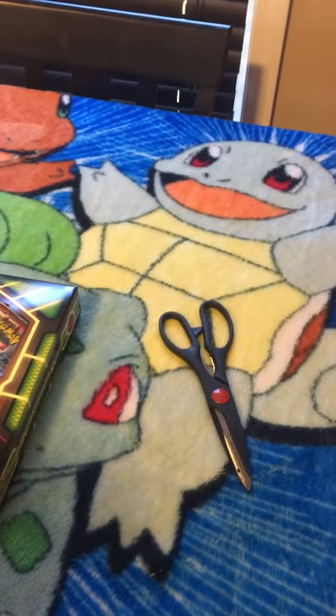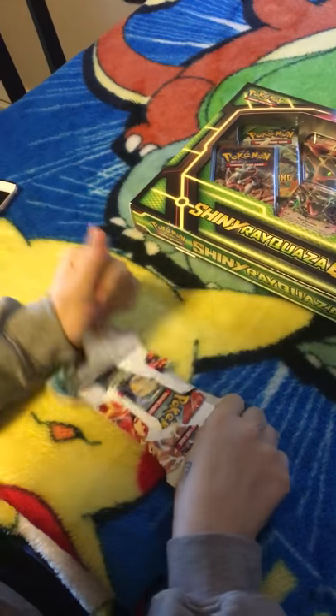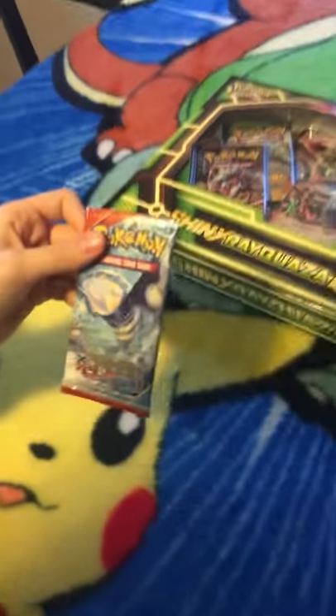We have scissors on hand because Kayla is a weakling. Oh, okay. Oh, Kyogre on there.